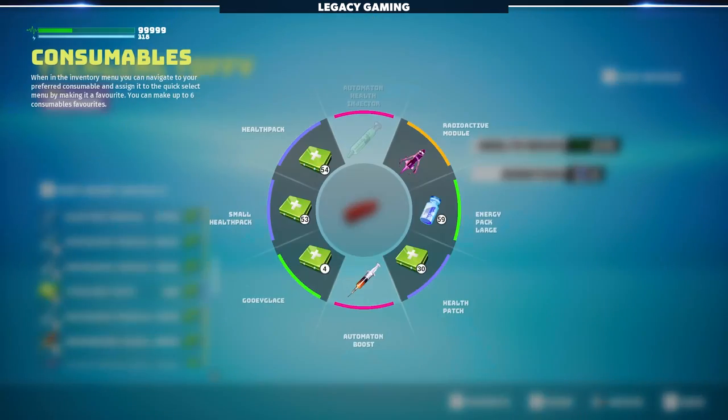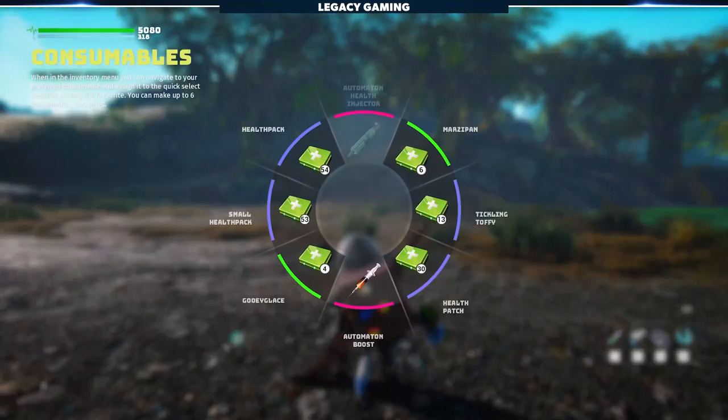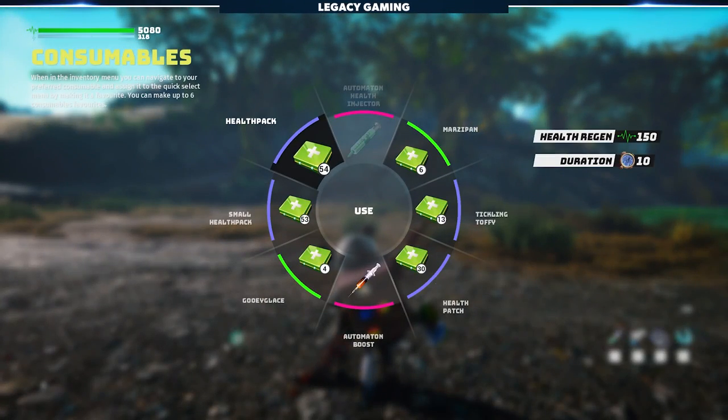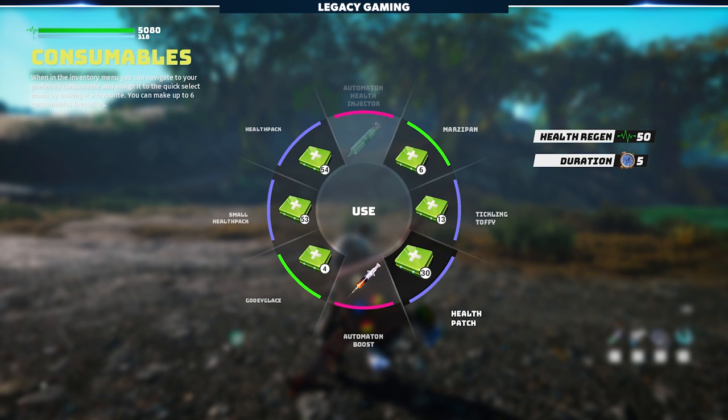You can go into your inventory and reassign consumables, just like you do with weapons — healing items, energy items, any consumables that you want. It's a silly tip, I know, and for most it may be common sense, but I guarantee there are a few players out there that will benefit from this information.